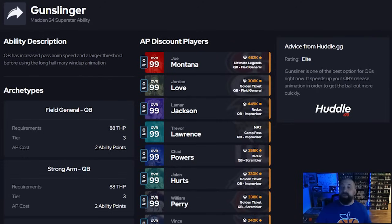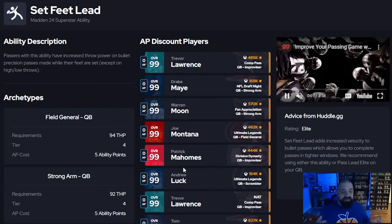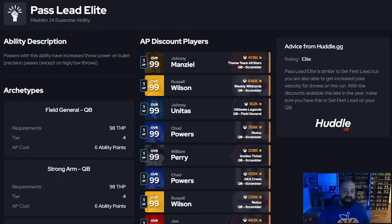Any quarterback with a traditional four release does not need gunslinger. Any quarterback without it — including slinger one, slinger three, slinger five — I recommend the gunslinger ability to speed up the release. It doesn't add velocity to passes; that's where set feet lead and pass lead elite come in. Because I pass the ball so much, I personally cannot play without one of these two abilities. A lot of good golden ticket QBs came out attribute-wise but because they don't get set feet lead or pass lead elite, they're almost unusable to me.